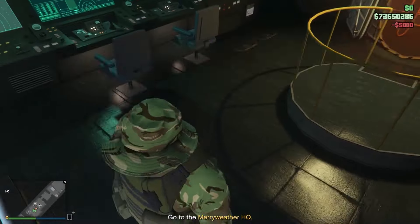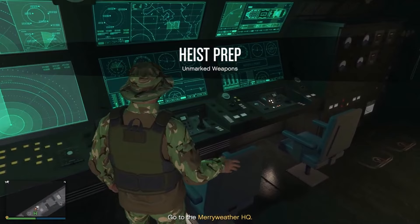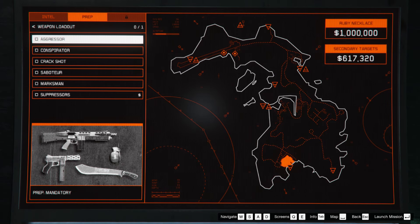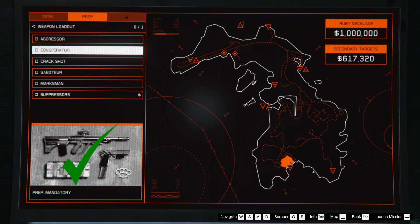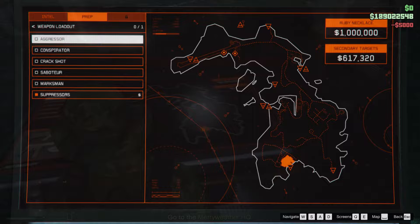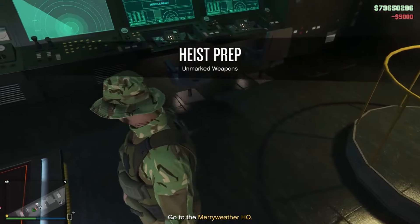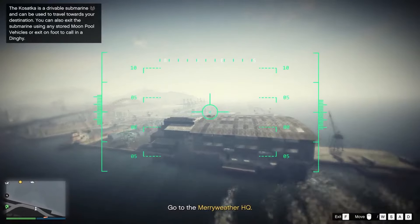The first setup mission you should always do is the weapon loadout. The reason for this is because of the amount of time that this prep can waste. For the loadout, I always recommend going for the aggressor loadout or the conspirator loadout, and you always want to buy suppressors for just $5,000. Once you launch this mission, there are two variants that you can get. The worst is the Merryweather mission, which will waste around 10 minutes of time. However, we can easily avoid this mission.